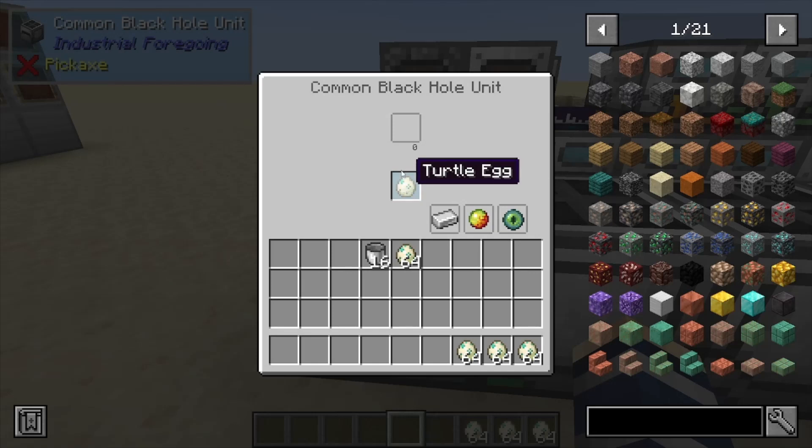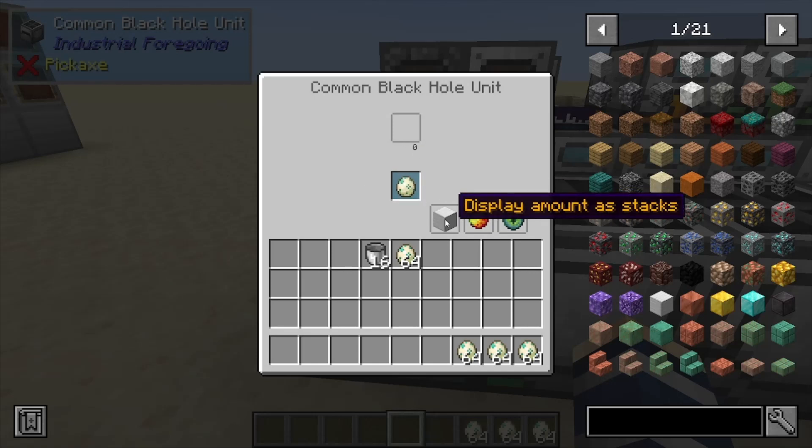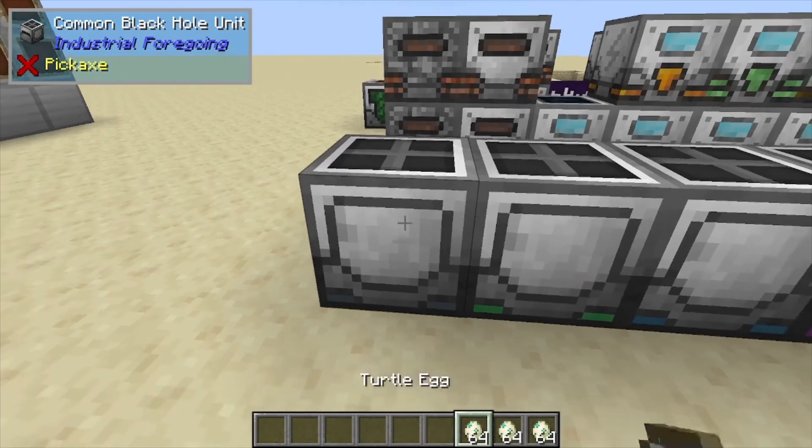Once it's empty, you can have that filter option. We can also display in compact mode, so it'll display the items in stacks instead of individuals. If you have like a wheat farm or something, you can void the extra seeds if you want, so you can collect whatever you want and then all your extras can go away so it doesn't back up your logistics system.